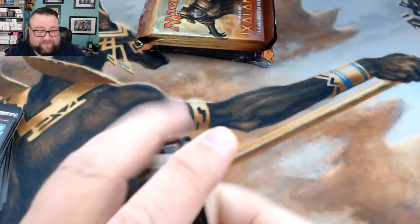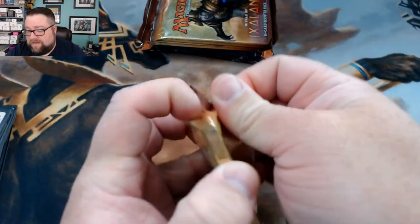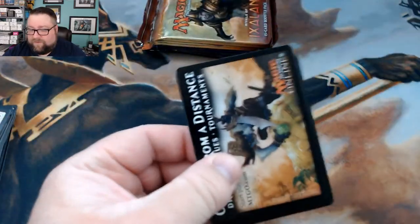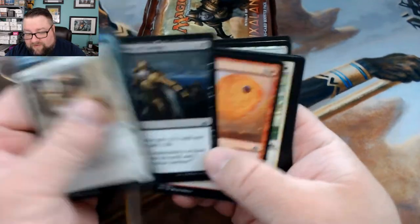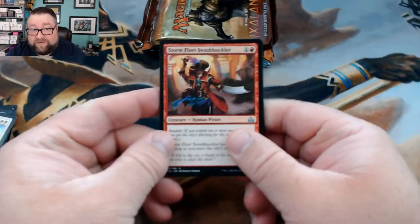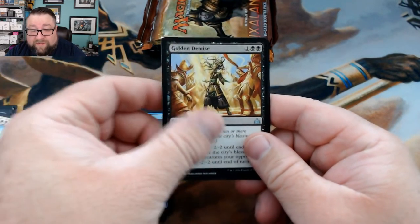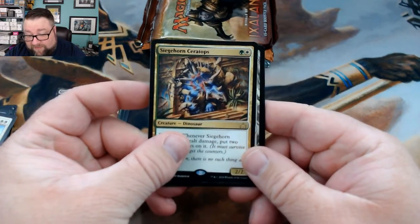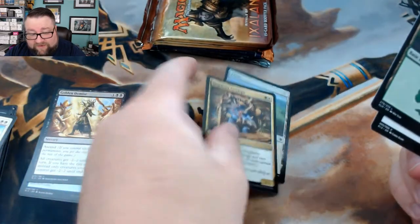Let's see what we have in our Ixalan packs. I don't think there's anything in the commons but we did get a foil. We got a Storm Fleet Swashbuckler, River-wise Augur, Golden Demise — good card — and then we got a Siegehorn Ceratops. And hey, there's a foil Plains — that'll go into the build-a-pack box as well.